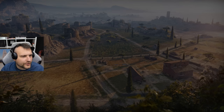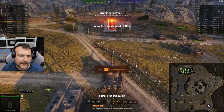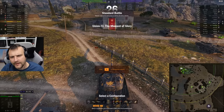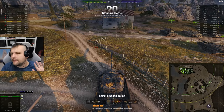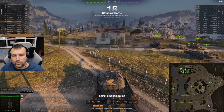Good day, fellas. I hope you are ready for your daily dose of skill. Today we are going to play with the Almighty Object 268 version 5. It was on sale during the Bled markets and maybe the assembly store — I can't remember — but it's a semi-rare tank in the game. It's pretty much Object 268, but with a turret.